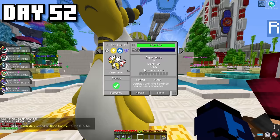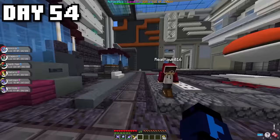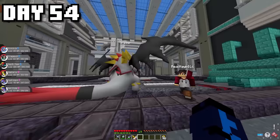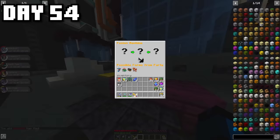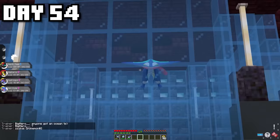I decided to use the Fusion Key to fuse my starter Dragapult with a Greninja, getting me Dragoninja — one of the strongest Fusion Pokémon on the server. And now, with my new team, I was not afraid of Hawk. I knew I would destroy him because Dragoninja and Depth Fear are so OP.